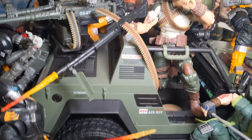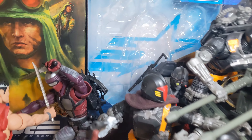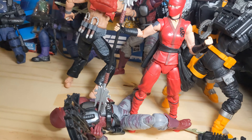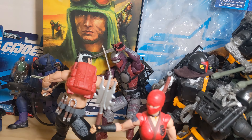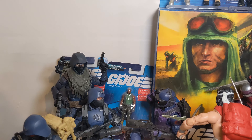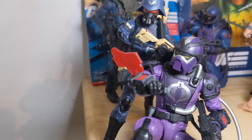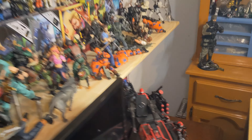Front and center we have Duke and Cobra Commander fighting each other. We have Major Blood and Beachhead going toe to toe. We have Gung-Ho trying to stop Destro from getting his case back. We have Scarlet over here kicking at Baroness, and then we have Copperhead fighting Flint — he's fighting for his life. Lady J is in trouble fighting Zarana, and then we have Storm Shadow on this side fighting Nunchuck and Snake Eyes.